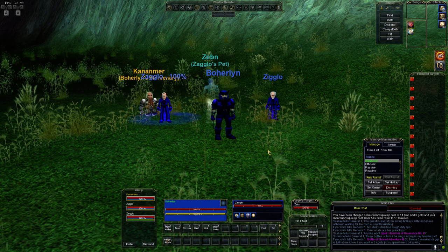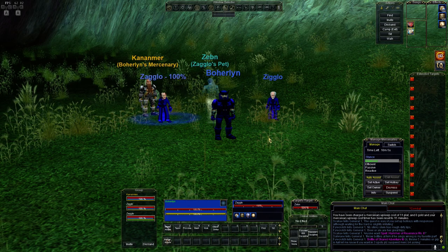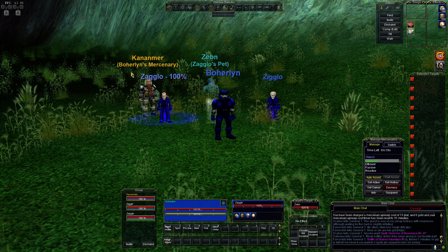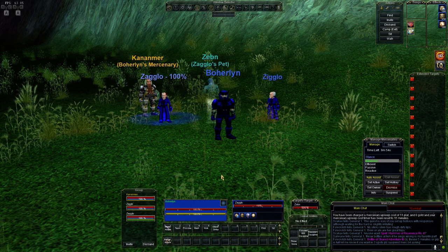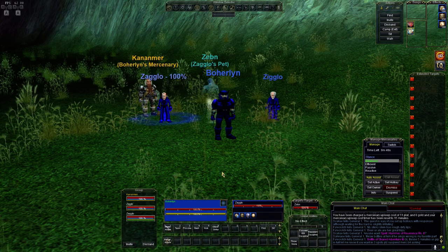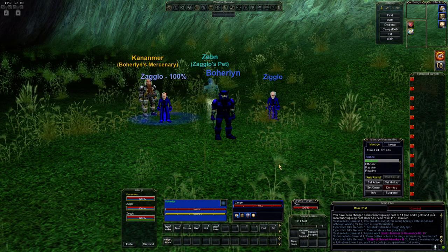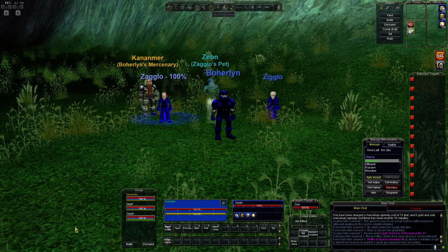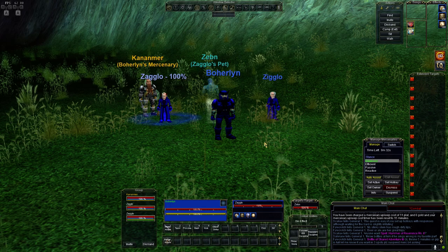I'm going to be using the video effects aspect of IS Boxer. Essentially what I'm going to be doing is pulling essential parts from Zigglo's UI and placing them on my UI like picture-in-picture. I'm also going to make those little windows pass-through and click-through so that I can actually control what I've captured in those windows that I've added to my UI. So that's how it's going to work.